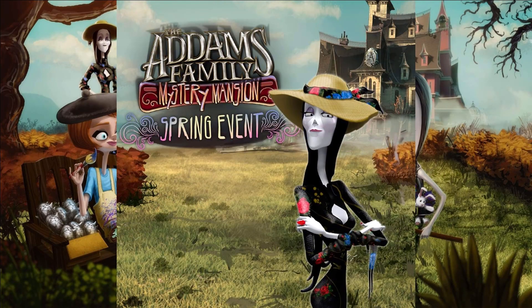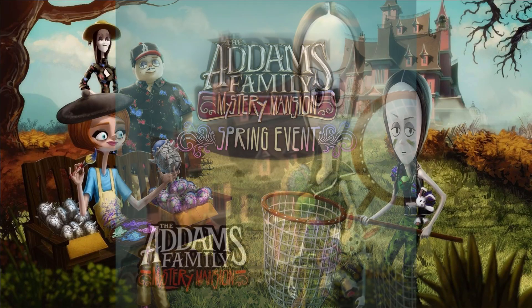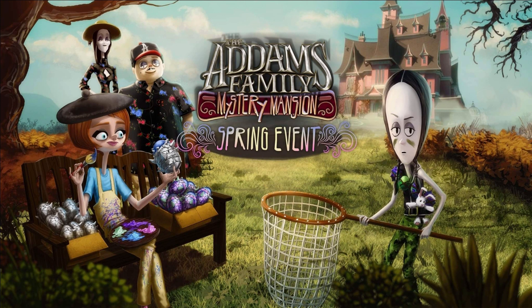One thing I wanted to throw out is that there's a nice picture of Morticia in her spring outfit. It looks nice. And if you're curious about the app icon, it's Wednesday looking determined with her eggs, bunny rabbit, and hunting gear, or something of that vein.